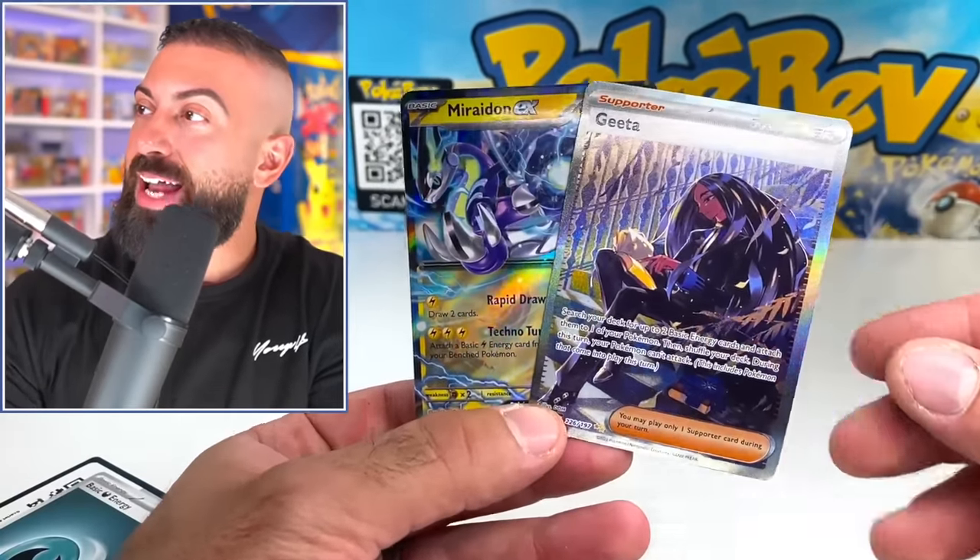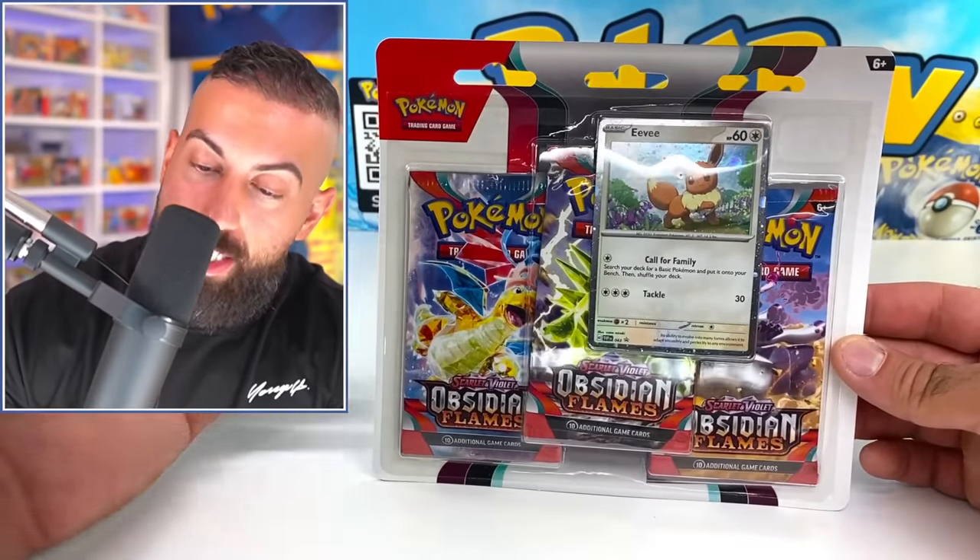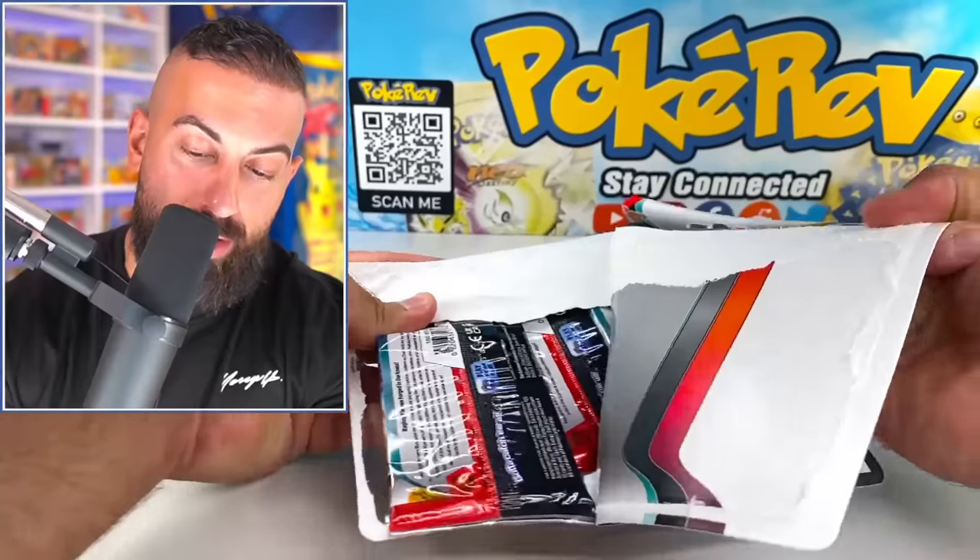We got a Gita — a special art rare — and it's literally one of the best cards in the entire set. Luck truly has no limits with this set. The next promo card is going to be an Eevee. That's literally the fourth most expensive card in this entire set.